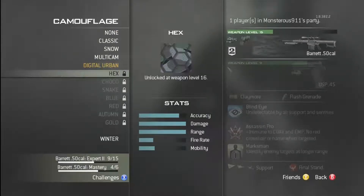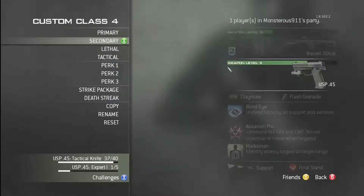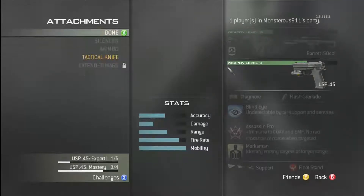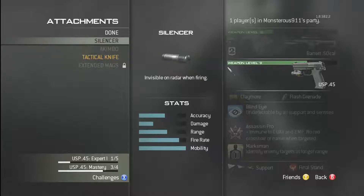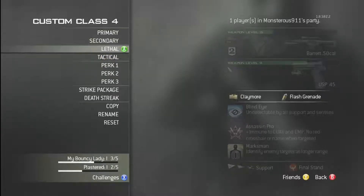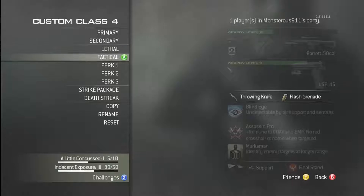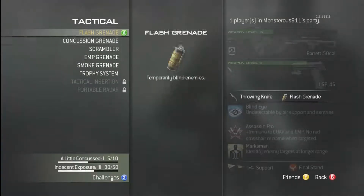I have the Winter camo because I'm on Elite Premium. For secondary, it could be any pistol, but I always use tactical knife because if someone gets right up next to you, you can knife them easily. For equipment, if you're camping use claymores, or if you're running around like me, use throwing knives.